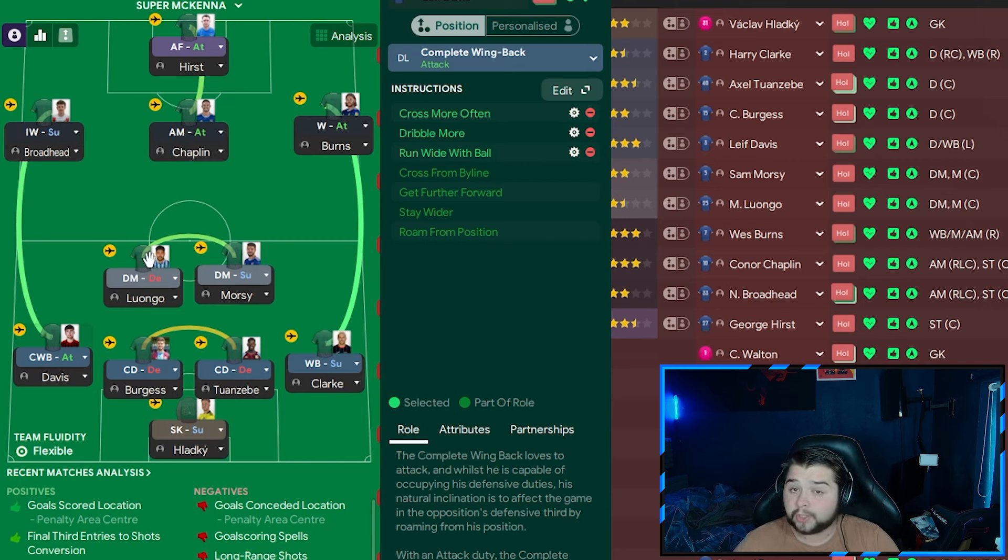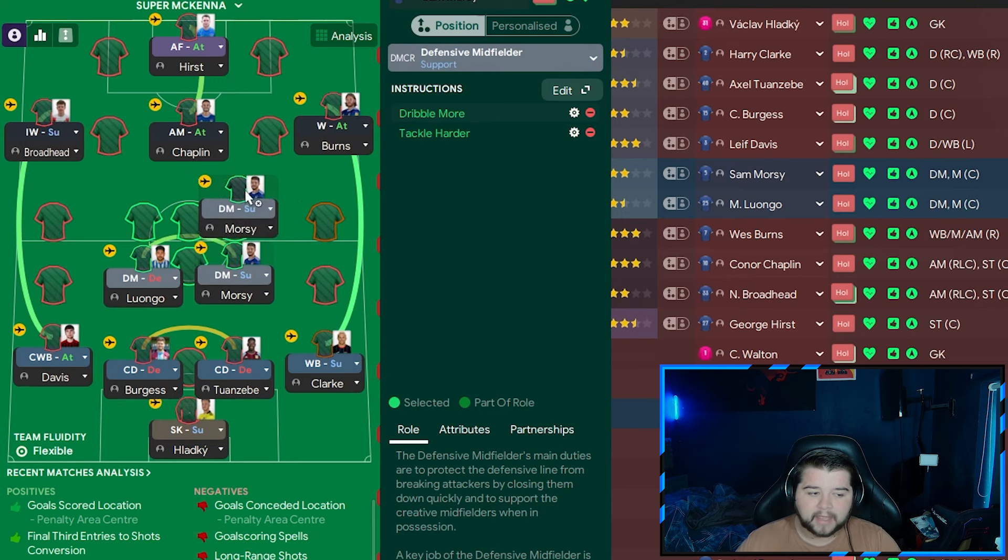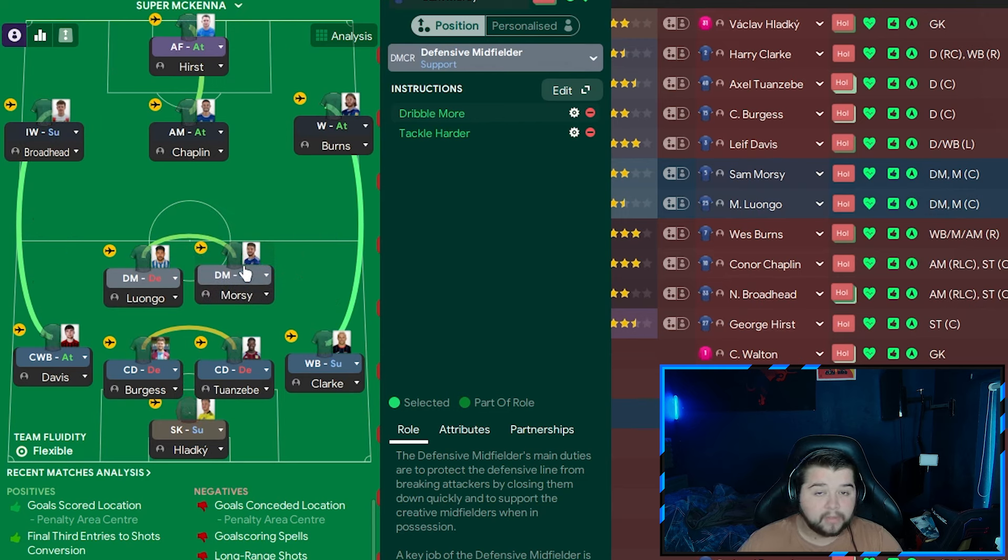Going over to the midfield, we're going to have two DMs. On the left is going to be Luongo — he's going to be a little bit more defensive, on defend, tackle harder, and also mark tighter. Next to him is going to be Sam Morsey, another DM, but on support and also on dribble more. He's going to make the occasional run into midfield and link up into Connor Chaplin a lot easier. We've still got Luongo sitting back doing his defensive duties — he is also going to be on tackle harder.